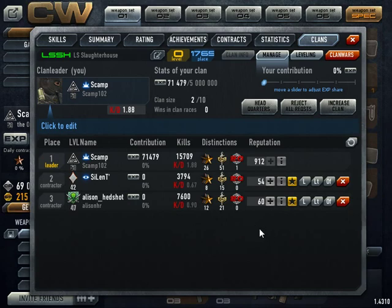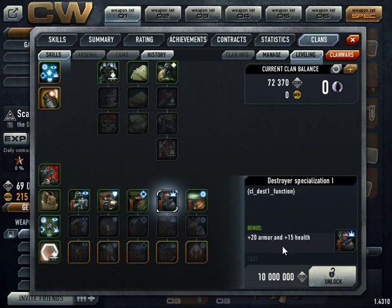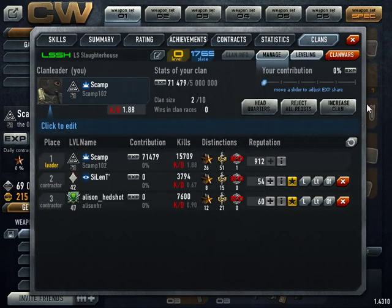My clan is called LS Flower House. I thought, like some noobs, that you get special abilities automatically — but it turns out you have to contribute CR points to get those. There's no way I'm going to spend millions of CR points on that.